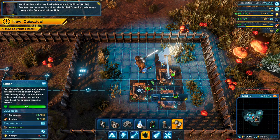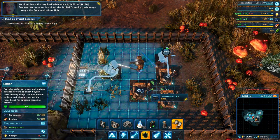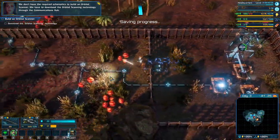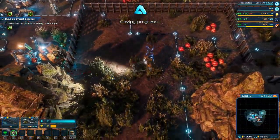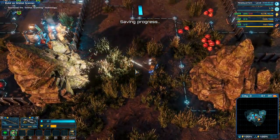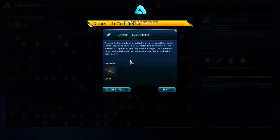We should construct an orbital scanner to start scouting for interesting locations around the entire planet. It will allow us to establish precise coordinates for long-range rift jumps around the planet. We don't have the required schematics to build an orbital scanner — we have to download the orbital scanning technology through the communications hub.